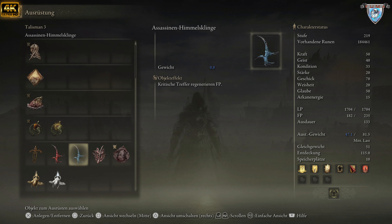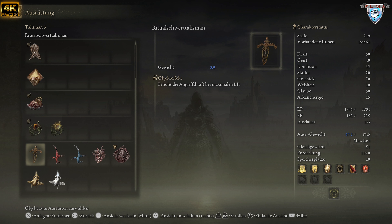Dann ist die Möglichkeit, um LP zu regenerieren — kritische Treffer regenerieren LP, weil ihr verbraucht LP. Oder dann halt den Assassinen der Purpurnen Klinge, der regeneriert das Leben. Oder ihr nehmt den Ritualschwert-Talisman, der erhöht die Angriffskraft bei maximaler LP. Das sind so diese Must-Haves.